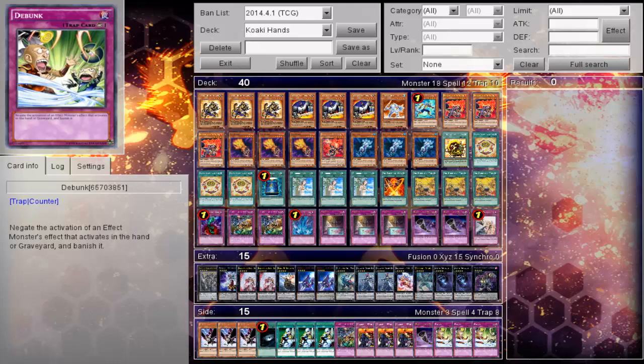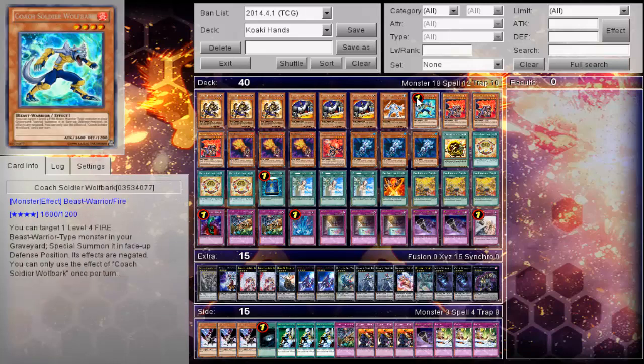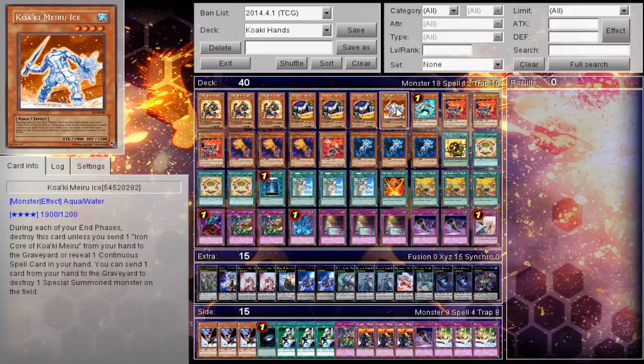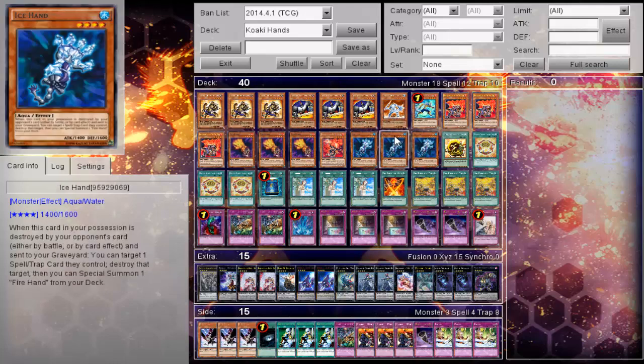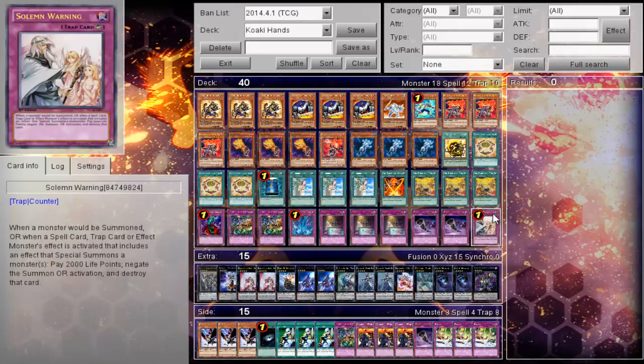Looking at this deck, most of its matchups seem pretty straightforward. You have plenty of answers for one-card XYZ plays, which are beautiful — this allows you to take care of any threat. Same thing with Wolfberg: any threat you need to take care of just gets off the board. You also have all the Hand monsters to give you a stun engine, and you have a consistent back row board as well.